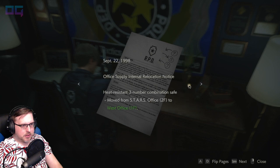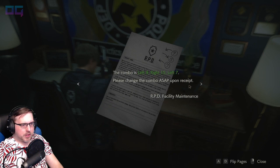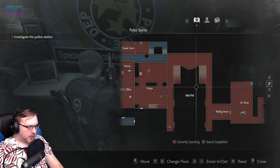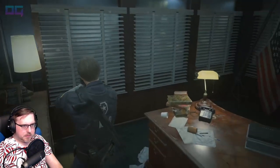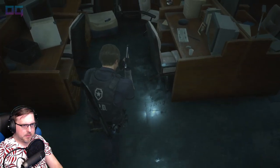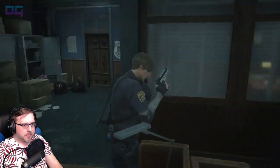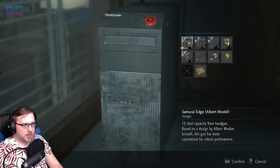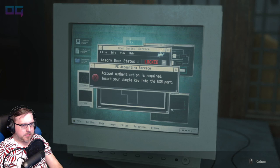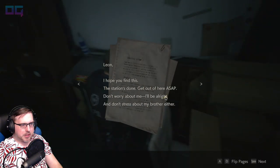9-15-7 internal memo. Office supply internal relocation. The west office. 9-15-7 west office. Where was that? Downstairs. That one. Nice stackable. Did he just open the door? He might have. Need to look at this — confirm that I need this stuff. He might be right behind me. I don't want to take the high capacity ammo. I'm going to leave it for later.